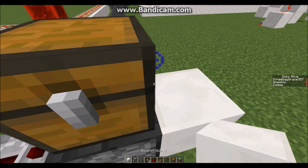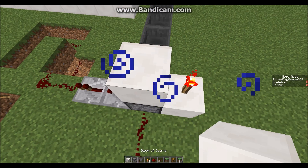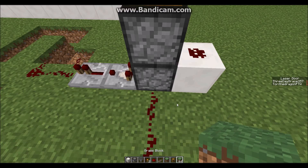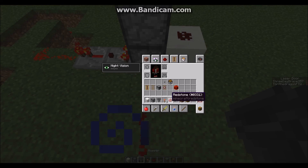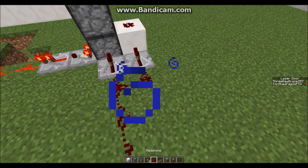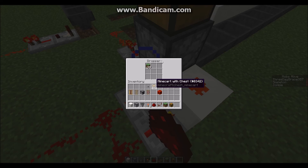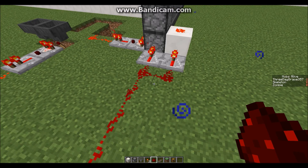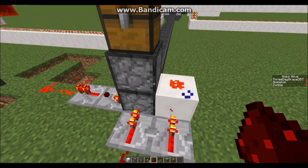If you had a redstone torch, then you had this up one higher. You need two repeaters to power the redstone. At the same time, just to make sure — and then it should click once. If not, that's okay as well.